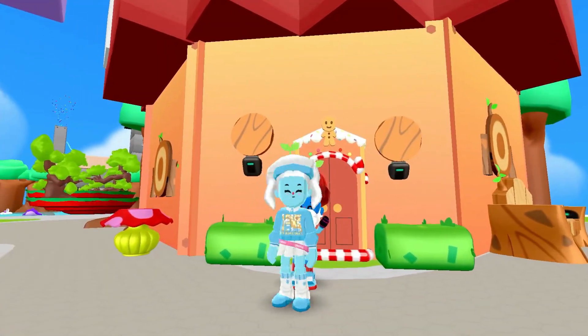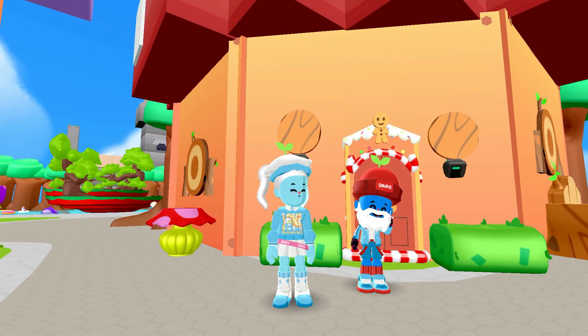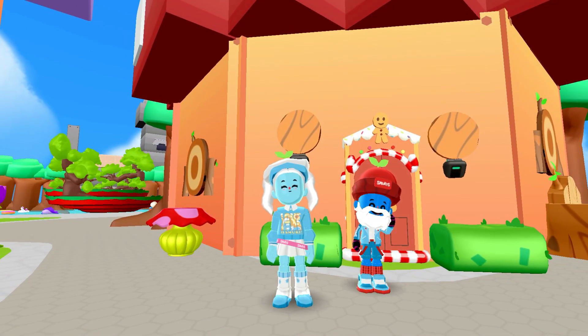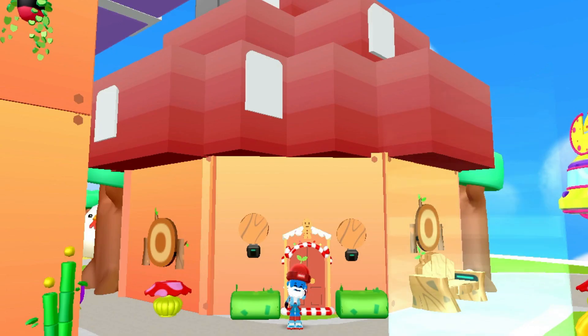As soon as you enter the village, you will be greeted by Papa Smurf. He's the oldest in the village and is the leader of all Smurfs. He makes sure everyone is safe and of course, happy! Smurfs live in mushroom-shaped houses and Papa Smurf lives in this red mushroom.